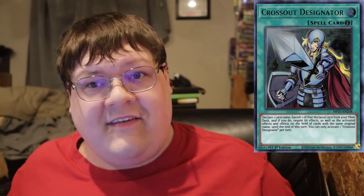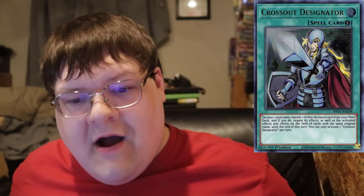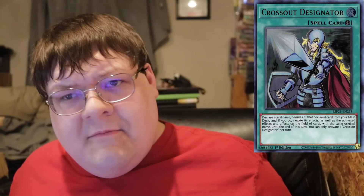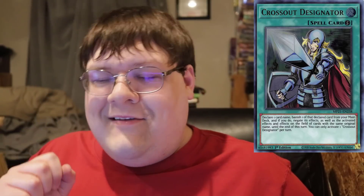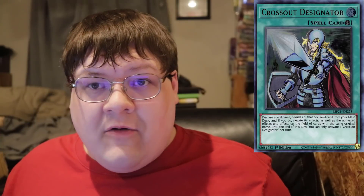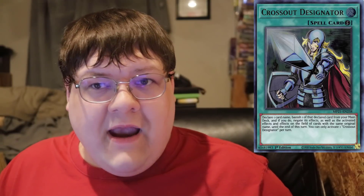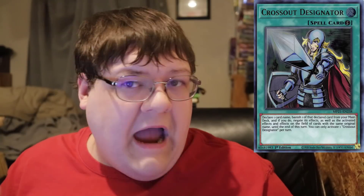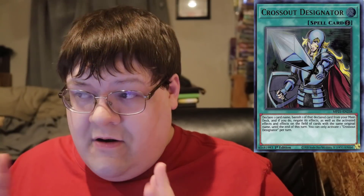Number one on our list is Crossout Designator, and this is simply because this card is cheap. I actually saw Sam the other day making a Twitter post talking about buying all copies of Crossout Designator for $30. We've really hit that bottom-out point for this card. Any sort of application it has in the format will send the price to the moon. It's a very cheap potential staple that is seeing hardly any play right now except for mirror match applications. This is a card you keep an eye on — it's around $9, something you want to allocate to, because I don't foresee a reprint anytime soon. Highest risk versus highest return is sitting right here.